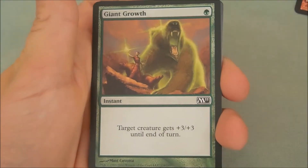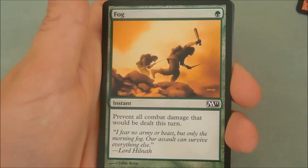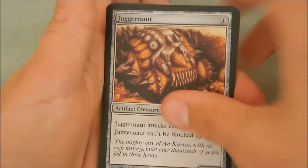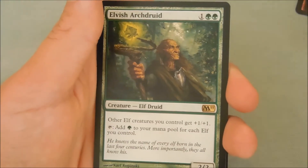Negate — always a good card. Giant growth — that's always a good card. Infantry veteran, disentomb, piratic ritual, fog. Juggernaut is our first uncommon. Fire servant, back to nature.